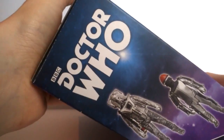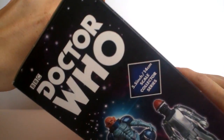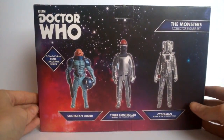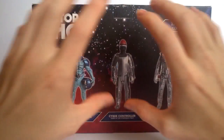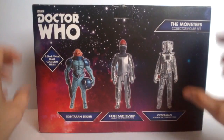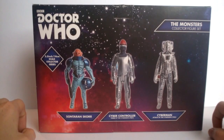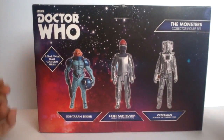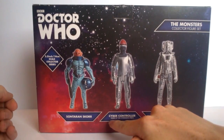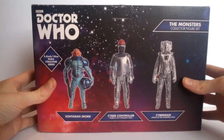The sides of the box feature Doctor Who imagery and the figures repeated on each side. The back of the box has the Doctor Who logo, the Monster Collector Set branding, and three large images of the figures. It would be nice to have smaller images with name tags and a character write-up, as it looks a bit empty - though it does include episode titles and air dates at the bottom, unlike other box sets.